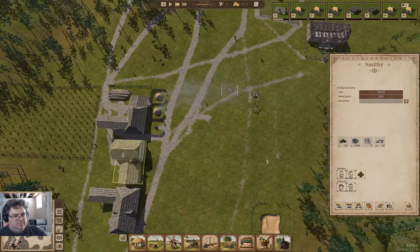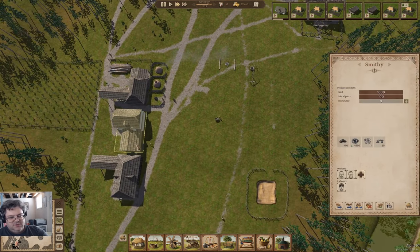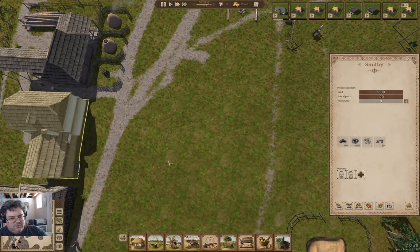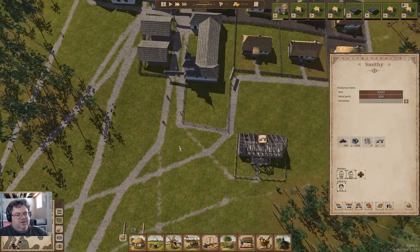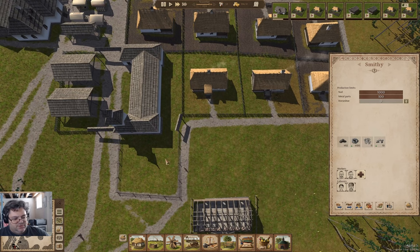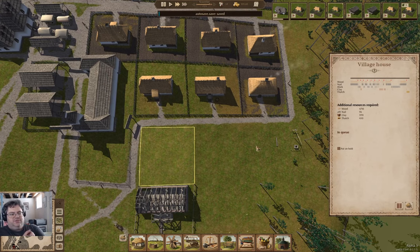I clicked the wrong button. We're just about into winter. We've got nails — we need nails. These guys need to make them. That's the sort of thing you've got to deal with in Ostrive — if you run out of resources, you run out of resources. There are five houses queued up.